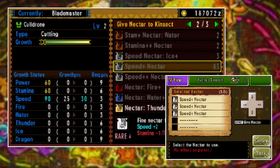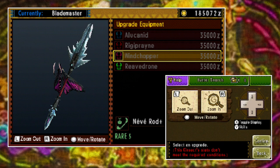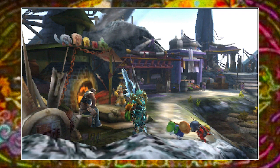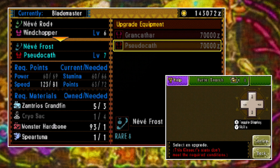Select that and return to feeding your Kinsect. Repeat the process until it hits level 3. Now that it's level 3, if we take a look at the upgrade option, you'll see there are four Kinsects to choose from: the top one is power, the second is stamina, the third is speed, and the last is an all-rounder. We want speed. Once you've spent the required points, head back and provided you have the parts needed, you can upgrade your Kinsect. You'll again reach a point where you can level it up and are presented with another choice of Kinsects — and again, 100 speed is just too valuable to pass up.